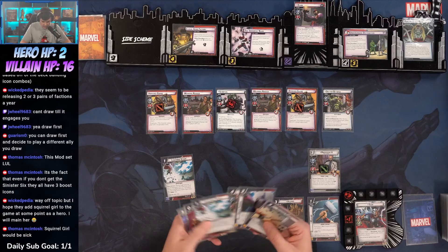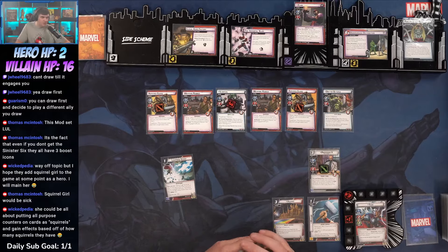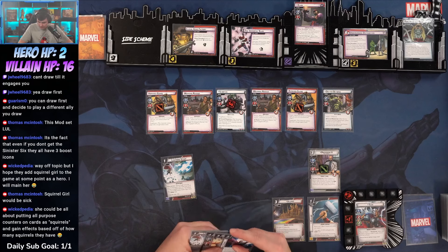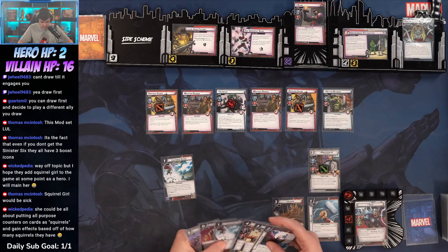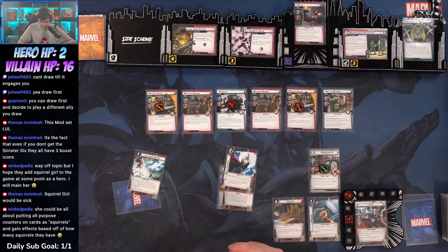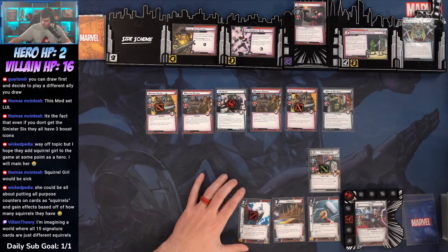We did draw the cards. X is now in play. We go Lightning Strike. Squirrel Girl would be sick — could be all about putting purpose counters on cards as squirrels and gaining effects based on how many squirrels, that'd be fun. We're going to go Quinn Carrier and Defender of the Nine Realms to play God of Thunder.